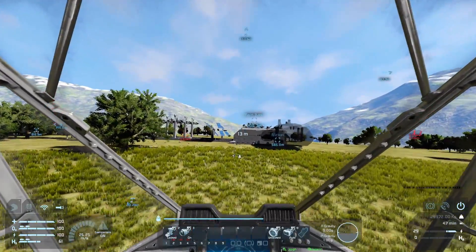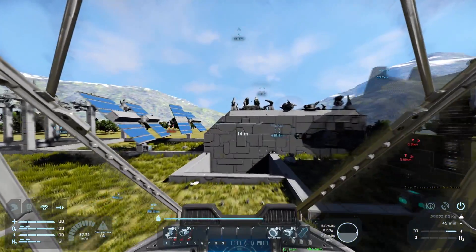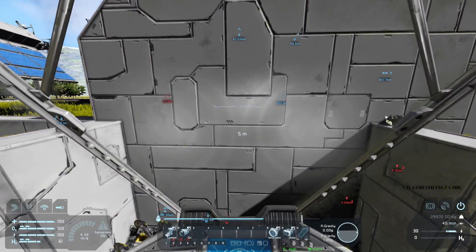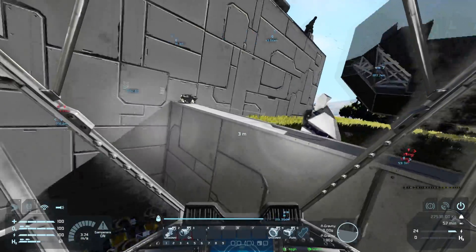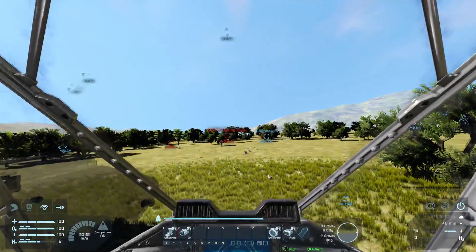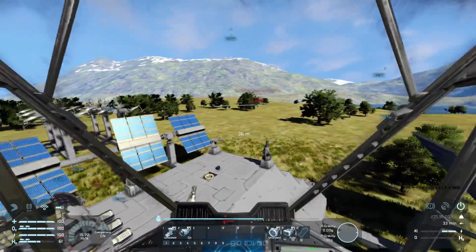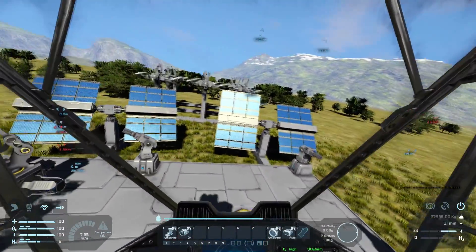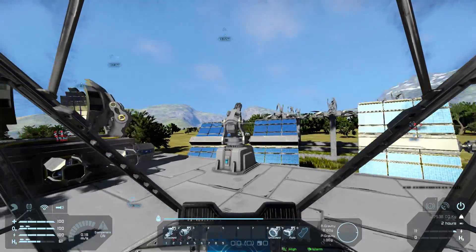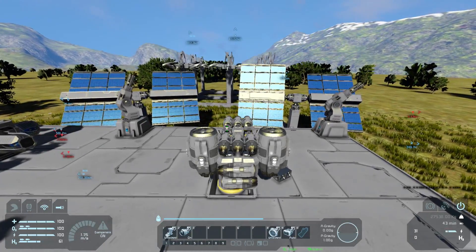We'll eventually leave Earth, leave this base here, and go make our more permanent home out in the stars. Either on a big space station that I could move around with me at whatever planet I was working at - like a giant ship or a fleeting rival coming in - or a moon base. So let's dock the hauler up - that's enough salvage work for now.